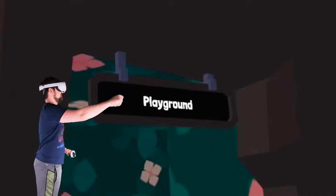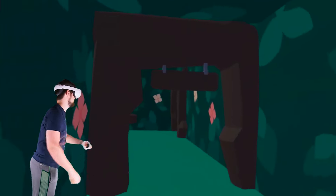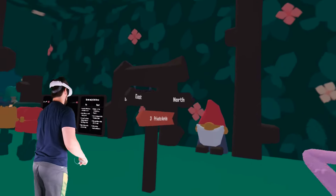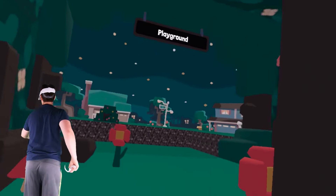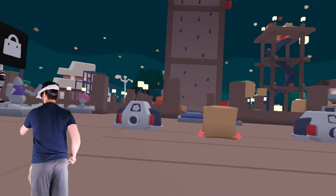It says playground — you don't need one of these. Once you are inside of the playground you'll see these guys, and you want to come over here. Let it load. Now that it's loaded, let me show you where it goes.